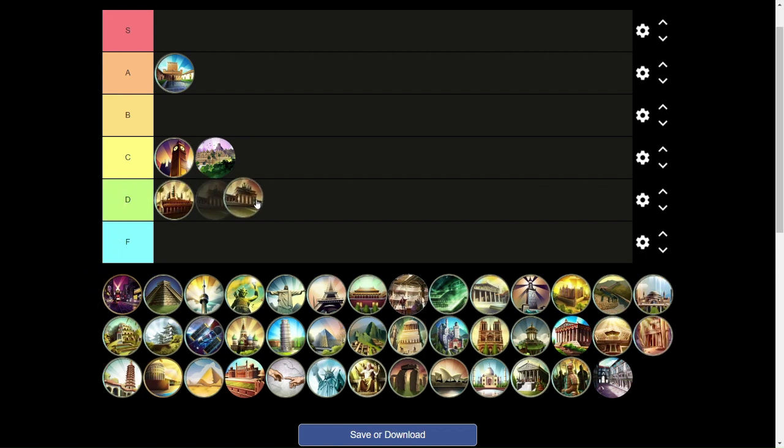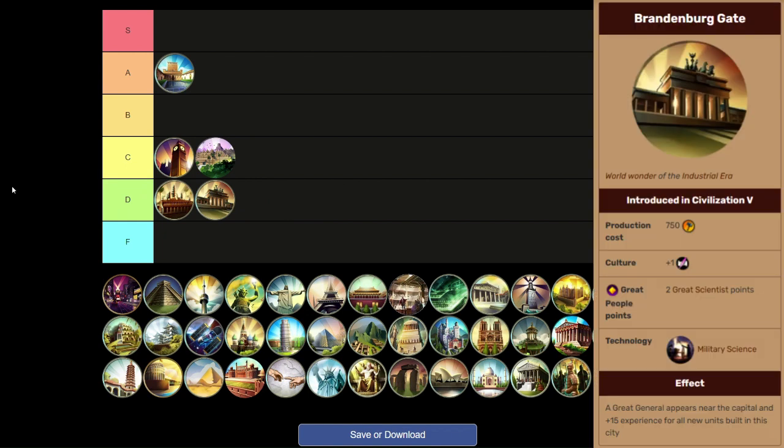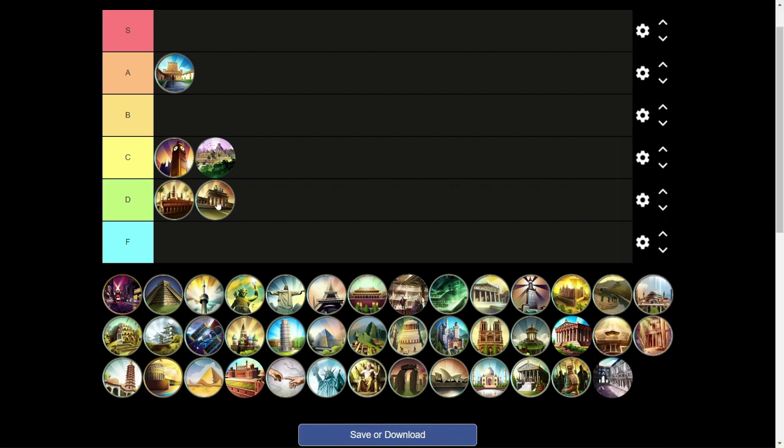Next we have Brandenburg Gate, also going into D tier. What drags it down is that it comes a little late at Military Science. The free Great General is nice, but if you're building this wonder you probably already have several Great Generals. The experience and two Great Scientist points are nice for science victory, but I don't think it's as good as Alhambra. Unless you're heavily on the offensive, I don't really think you should be building Brandenburg Gate.